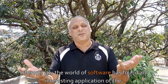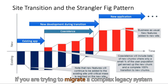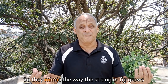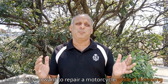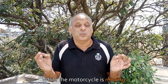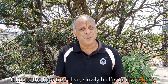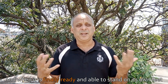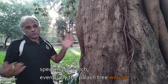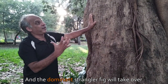Interestingly, the world of software has found an interesting application of the strangler fig pattern. If you are trying to migrate a complex legacy system, it's extremely hard to do so in a functioning system. So they actually mimic the way the strangler fig grows. Imagine if you want to repair a motorcycle that is running and you can't stop it — you need to find ways to slowly make improvements while it's running. That's precisely what the strangler fig does: it keeps the host tree alive, slowly builds up its systems, and when it is finally ready and able to stand on its own feet, the host tree dies. But eventually the palash tree will die, and the dominant strangler fig will take over.